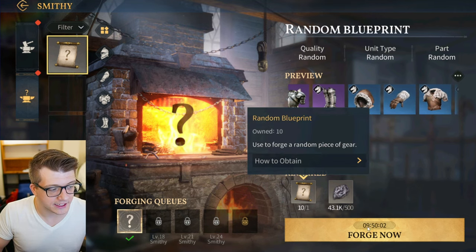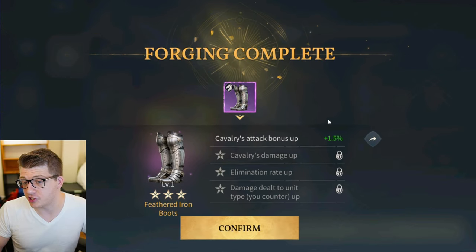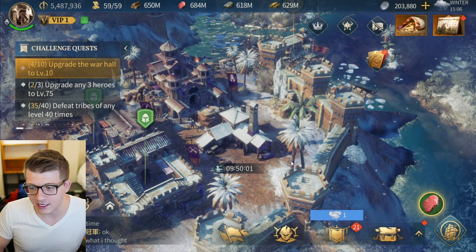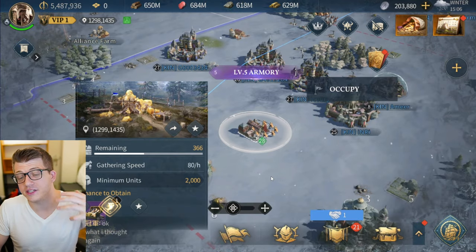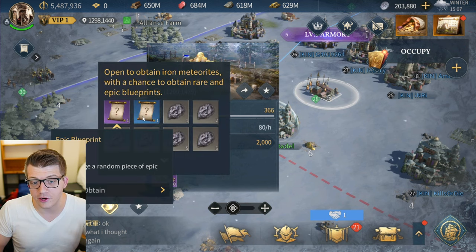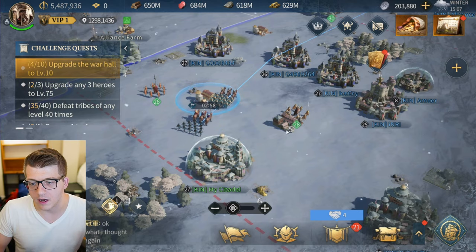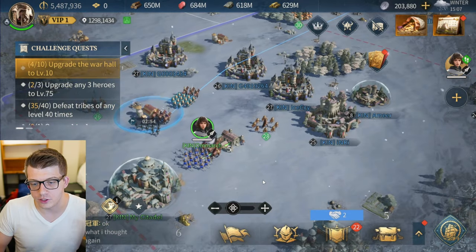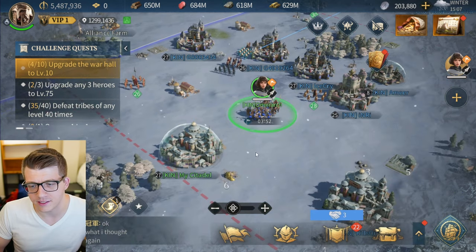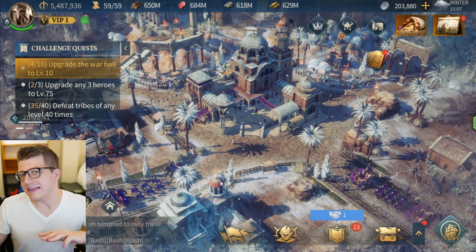The different pieces give different attributes — the boots and arms give attack, while the chest and helmet give defense. As you upgrade, you get health, unit capacity, reduced damage taken from counter unit types, and during sieges your base elimination rate goes up. You can get blueprints and craft pieces at the Smithy — there are different rarities: gray, blue, purple, and legendary. Last night I started forging one and got a purple piece from a generic gray random blueprint, which is really cool. You can also farm for equipment at buildings called Armories around the map, where you occupy with troops and gather rare or epic blueprints and iron meteorites to craft more gear.